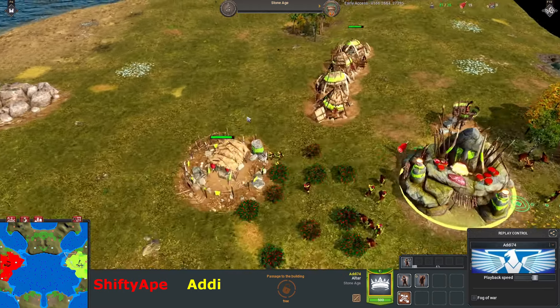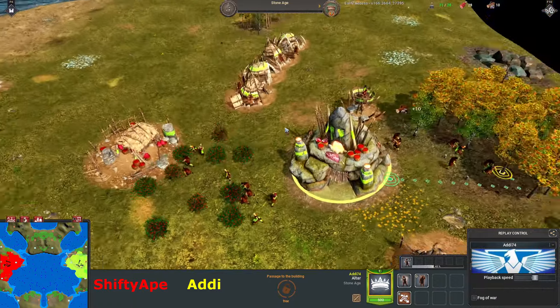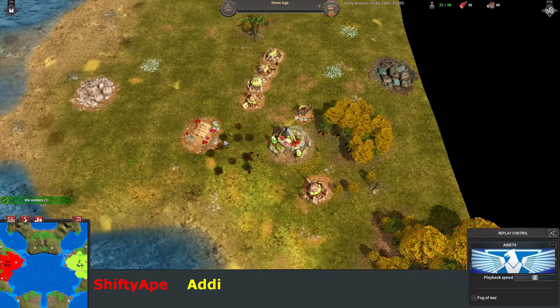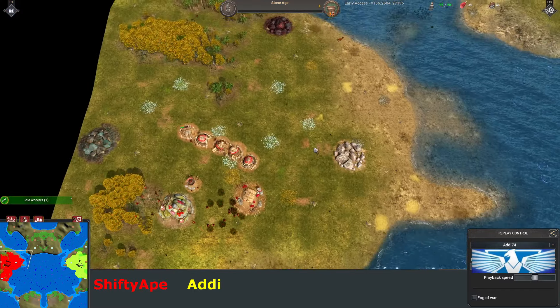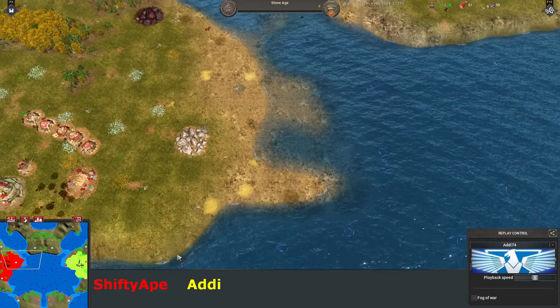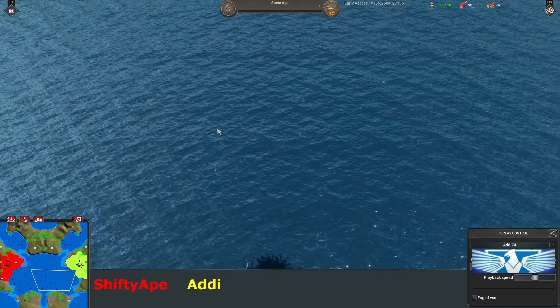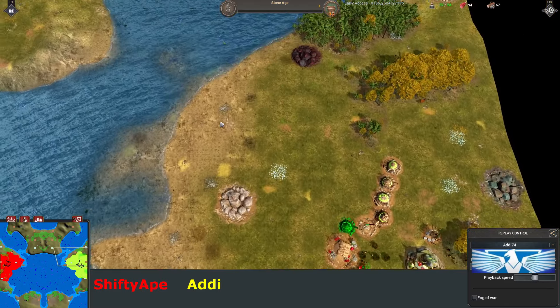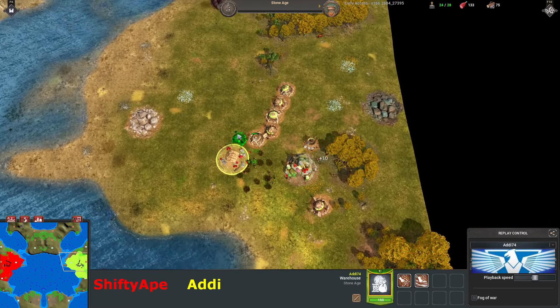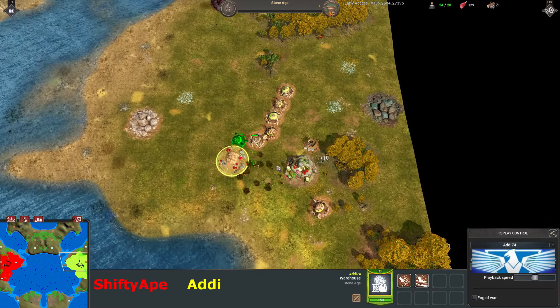In the yellow corner we've got Addy, a guy who's been featured on my channel a fair few times in the early days when my videos were even crapper. In this game it looks like they're going to be contending with a lot of water, especially in the middle here, which I personally always think is quite exciting. Hopefully they utilize some naval combat. This game is ripe for some cheeky drop-offs, but we'll see how it goes.